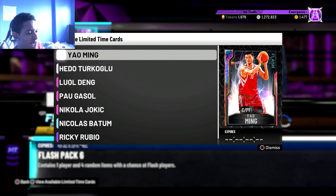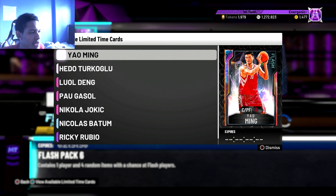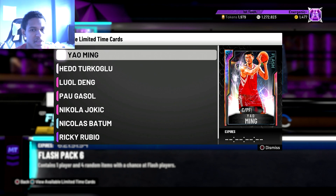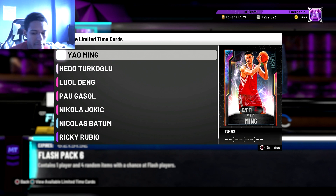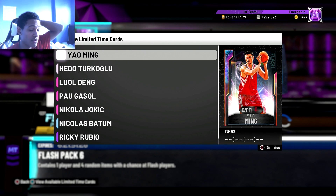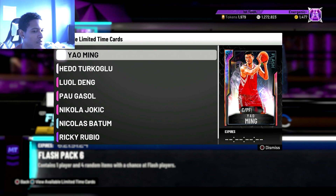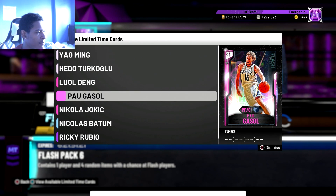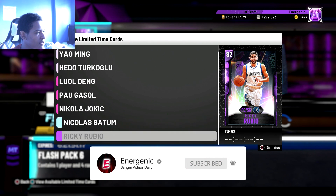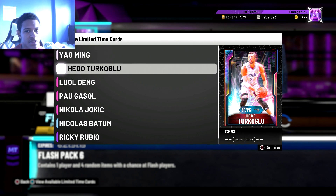What's going on YouTube, Energenic here back with another video. For today's video I'm going to be giving you snipe filters for the new Flash 6 packs that just came out. These packs came out a couple hours ago but I was streaming so I didn't get a chance to record this video, but I'm going to record a few now — better late than never. Basically in these packs we've got Opal Yao, Opal Hidu Turkoğlu, Pink Diamond Pau Gasol, Yokic, and Diamond Batum and Ricky Rubio.